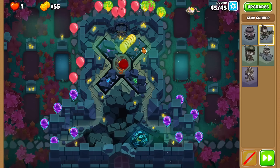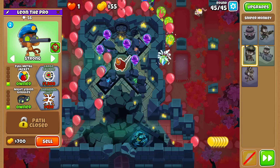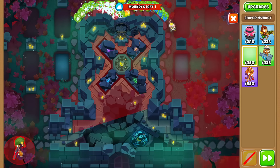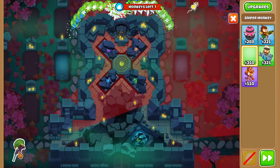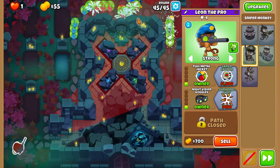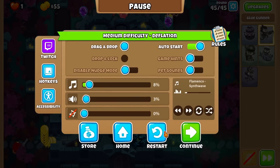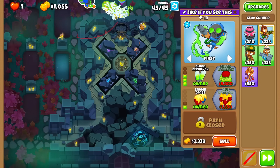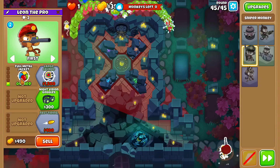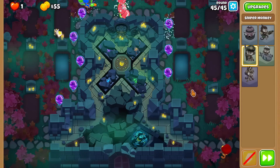My glue spot missed it. The sniper cannot beat all purples, I don't think. I have an idea - I think this one's actually good, because we beat the purple, we pop the purples quickly on this side of the end. We can still have some line of sight - I just need to find the right glue spot. This is infinite times worse. Let me mirror the position - maybe that helps. Left side is better.